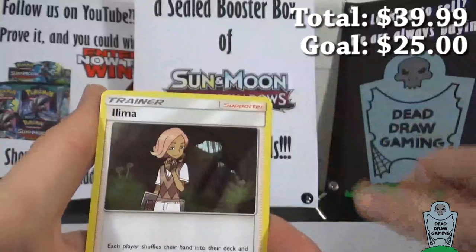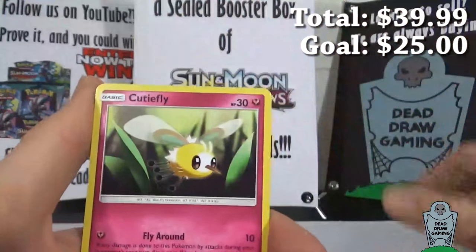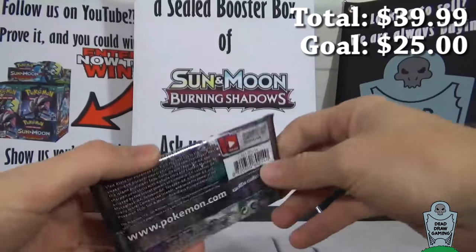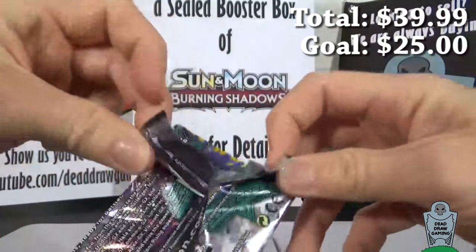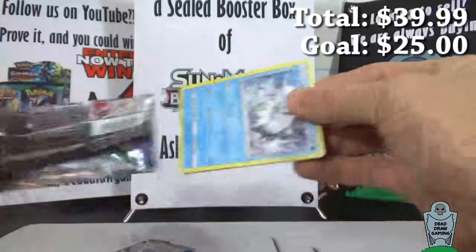Pokemon Catcher, Passimian, Litten, Alolan Grimer, Rowlet, Drowzee, Cutiefly, Skarmory, Reverse Hollow, Carvanha, and our rare is a Cloyster. We've got two packs left and we haven't pulled anything yet — not even a playable card. So that means there's going to be either a Tapu Lele or a Double Colorless Secret Rare in one of these. That's my hope.